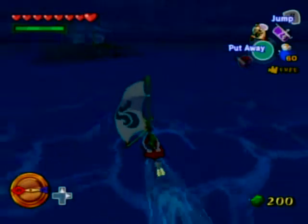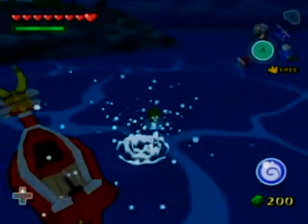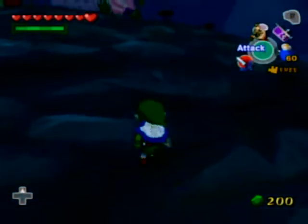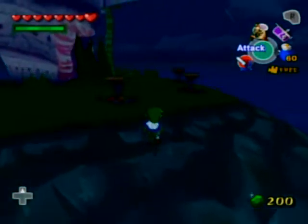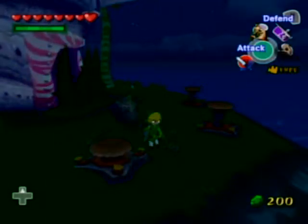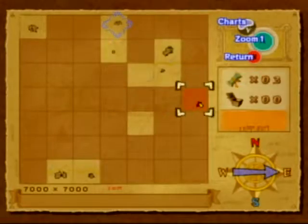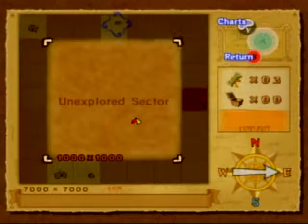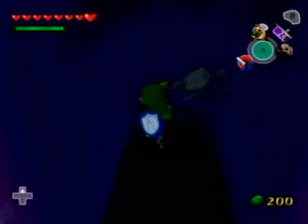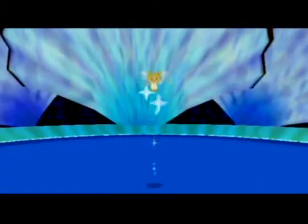Welcome back. I've found the next fairy fountain — or great fairy location, whatever you prefer to call it. This one will require the Skull Hammer. Just use that on those little tentacle things and they'll disappear. It's on this sector right here on the map. I would normally find the fish guy to map these locations as well, but I'm feeling a little lazy at the moment.